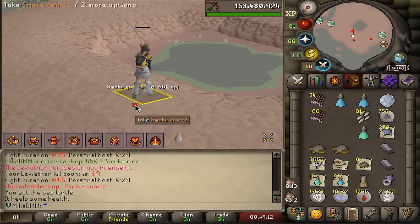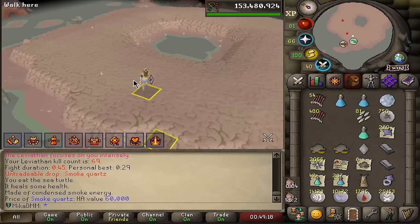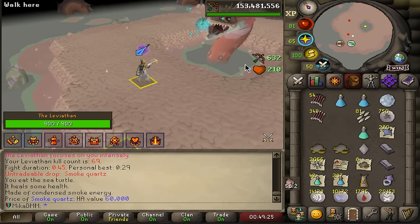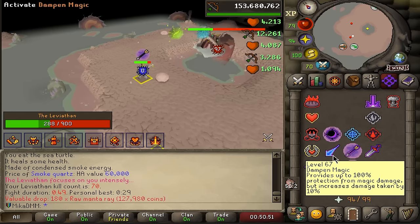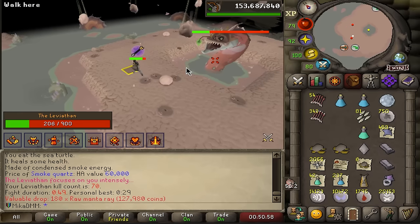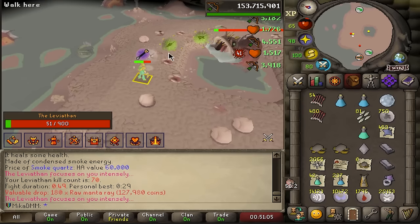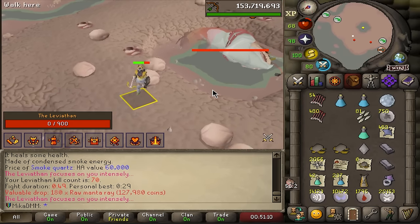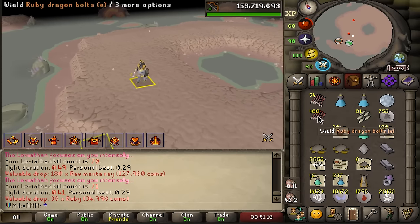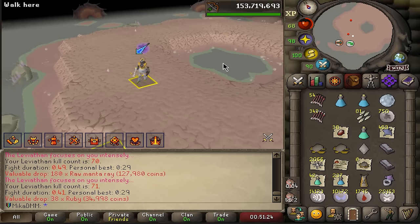I just pulled Smoke Quartz and I'm not exactly sure what this is used for. I will need to do a little bit of research on that. That's KC 69 — every time I get to KC 69 on the boss in Leagues, I'm getting a drop. It looks like Smoke Quartz is used to make a Smoke Ancient Scepter. Apparently I need to do Nightmare of Ashihama for it. I do have the heart and I should make the Saturated Heart, so I should be doing Nightmare pretty soon. But I want to get the ring first, and maybe some Virtus pieces, so I'm staying here for now.